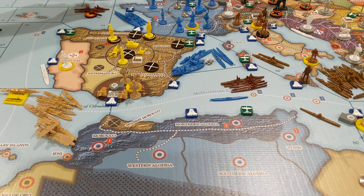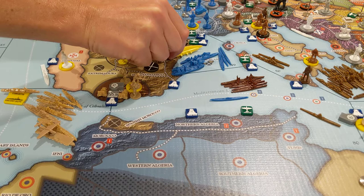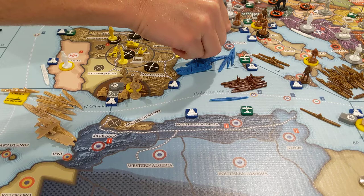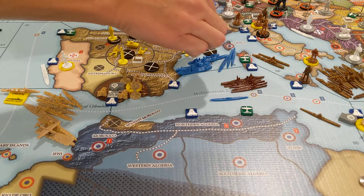I've got a cruiser and a destroyer in yellow, and I need to find a sub marker. We'll put those at the naval base here. For the sub, I'm just going to put a roundel down and place that Republican sub on there — I know it's not ideal, but it's the best I've got.